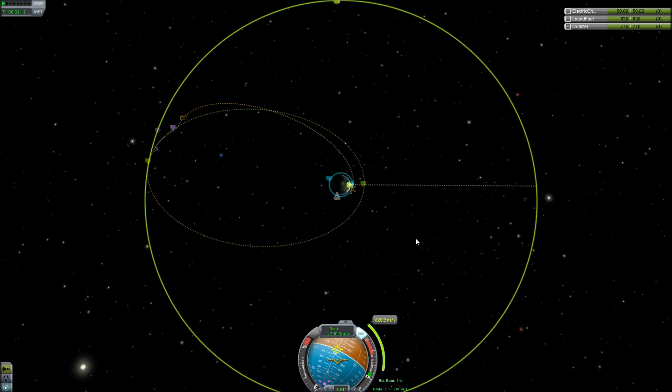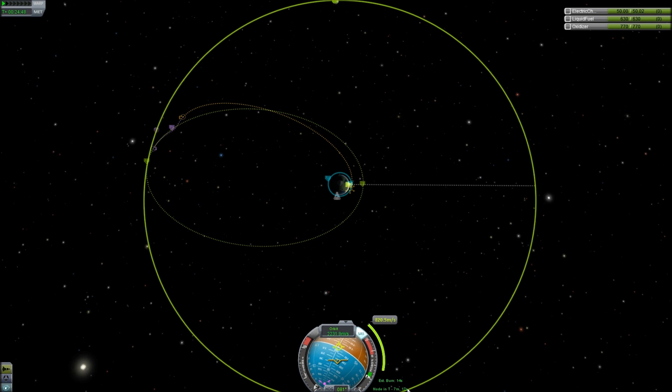I look down here and I see estimated burn time: 14 seconds. Node in T minus 7 minutes, 42 seconds. This node in T is one of the most important things — this is our window for our burn, this is when we'll be at the right position to do this maneuver. Like in a space movie where they say 'burn for 3.2 seconds on my mark' — you fire your engines right at mark and stop when the burn time is done. You're burning at the exact time for the exact amount. It says in 7 minutes we'll burn for 820.5 meters per second.